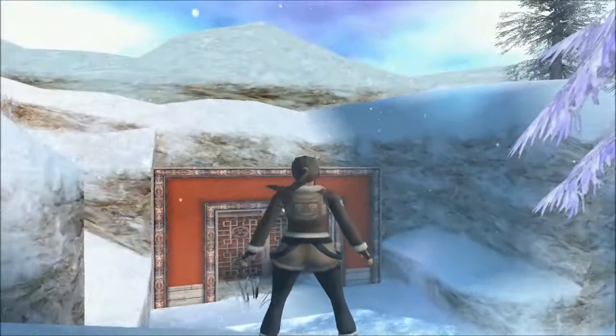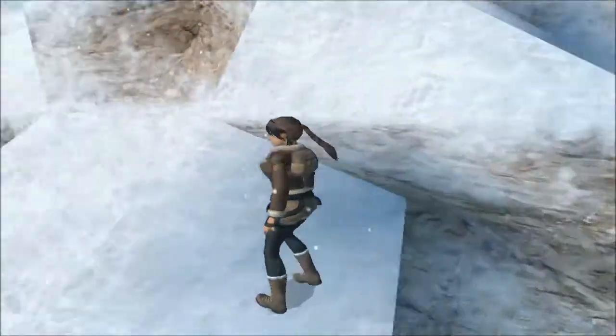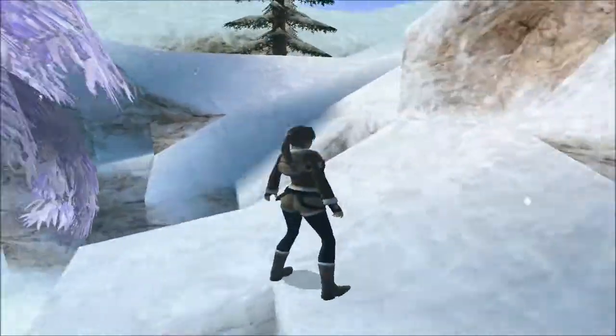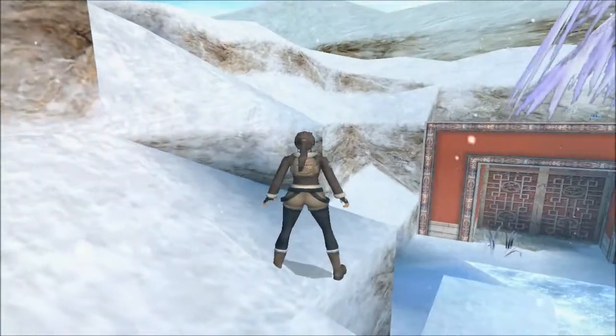If we look over on top of this doorway, there's a blue rose. So that's one of the secrets in this game — I believe there's six of them.